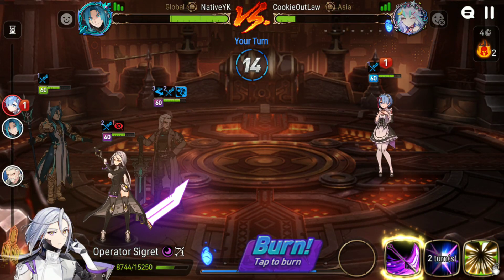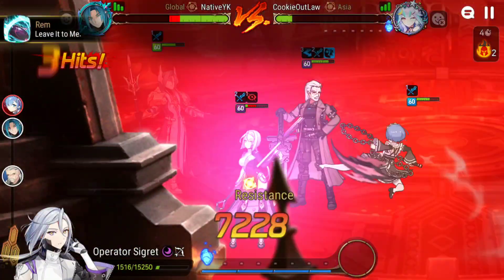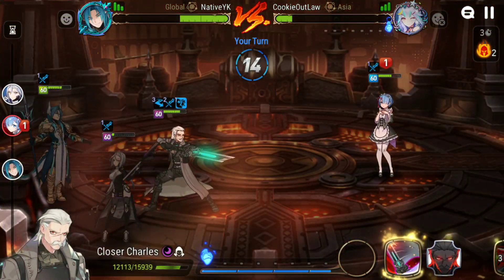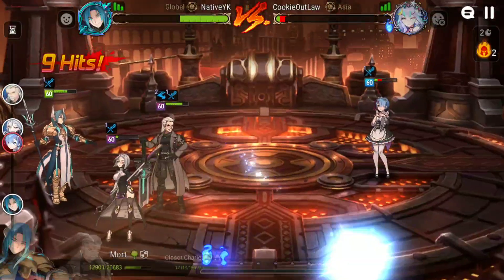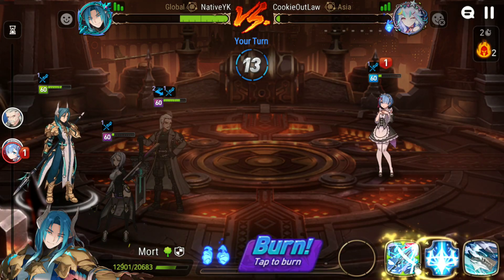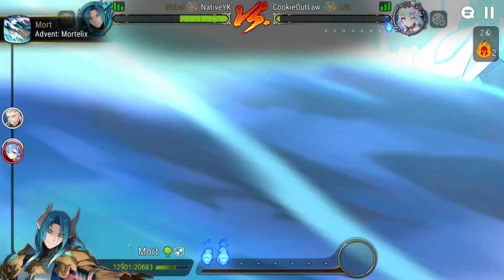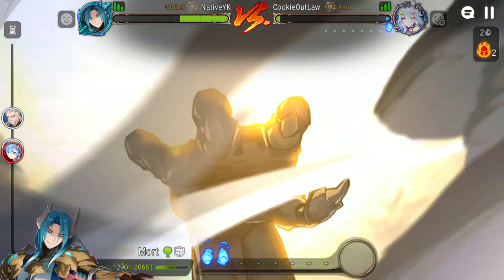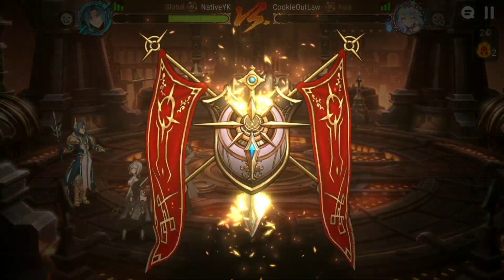I don't need to extend the attack buff, just going to go for a little bit of a heal. She can counter every turn, I'm pretty sure it's okay, because the moment Mort gets his S3 — which is going to be here — I can just soul burn, 100% defense break, and it's over from there. But it was going to be over from here anyway because Mort does a lot of damage. All right, let's go on to the next fight.